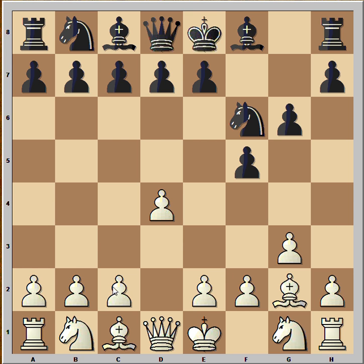But now, instead of c4, which is a very common move, white played c3. Why? Well, the idea is to bring the queen to b3 and prevent black from castling.